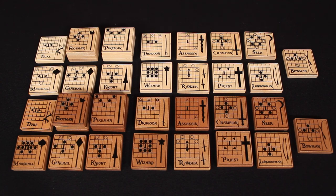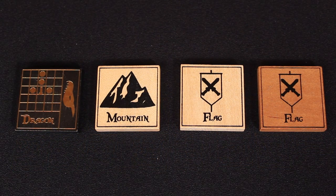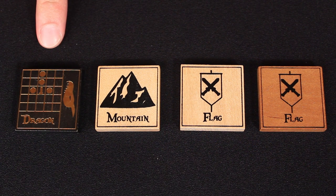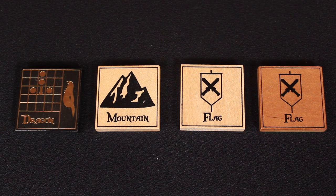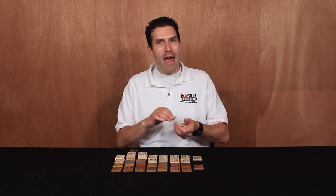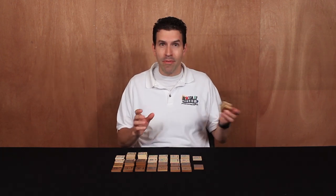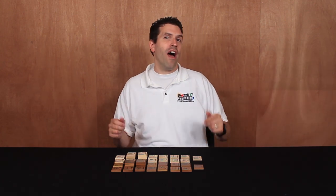The game comes with a variety of tiles which represent each player's troops — a light colored set for one player and a dark colored set for the other. There are some additional tiles like this special character the dragon, terrain like the mountain, and these two flag objectives that can be used in variant styles of play. There are even blank tiles so you can create your own custom troops using the included sticker sheets. But for our first game, let's remove the blank tiles, the flags, mountain, and dragon. These are not required to play the standard game but they can be added in for an additional challenge or just to add variety to your gameplay.